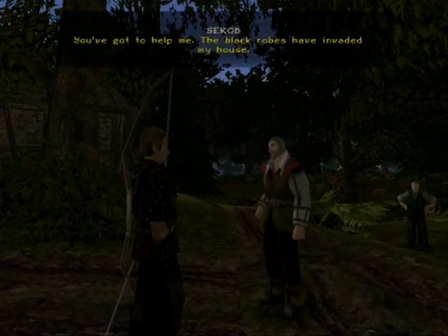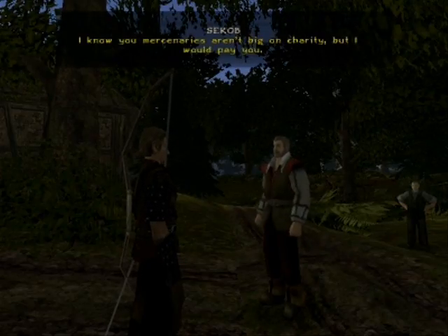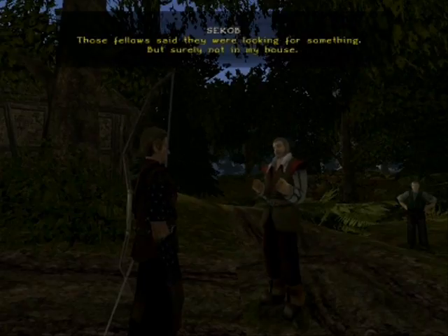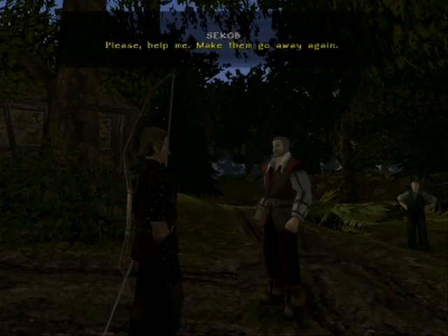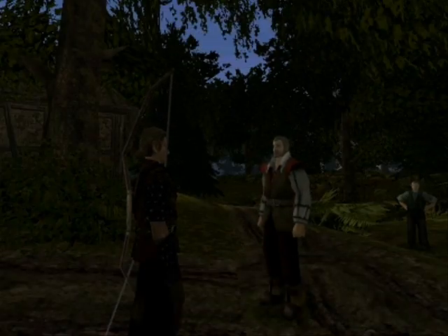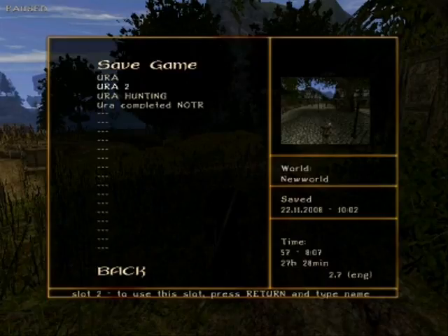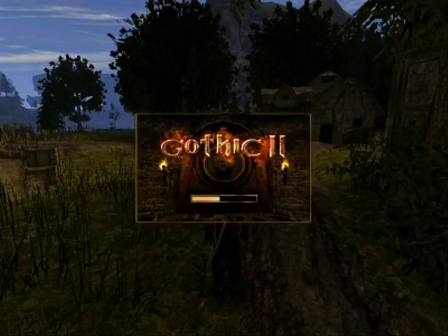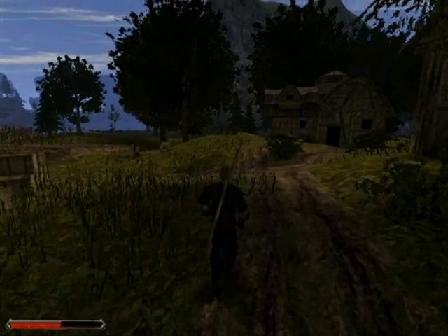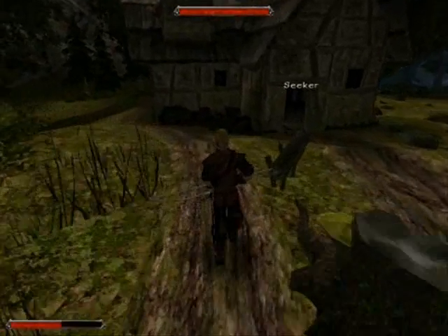Did something happen? You've got to help me. The black robes have defeated my house. I know your mercenaries aren't big on charity, but I will pay you. Those fellas said they were looking for something, but surely not in my house. Please, help me, make them go away again. I'm gonna save here and attempt to risk killing the black robes, as they call it. This quest may be easy — I'm not sure, I haven't tried it. But by the looks of it, it's extremely difficult seeing as there's four seekers inside the house.